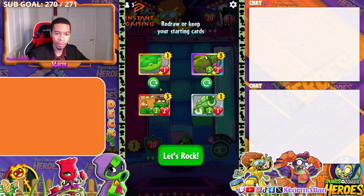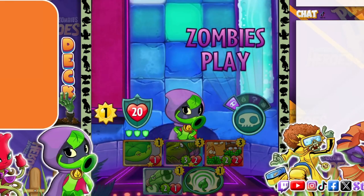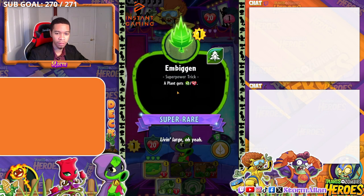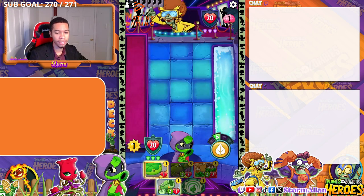At the start of every match you have one free roll to change the first four plants you start with. You also start with a superpower for each class. I have three superpowers, but I picked this one - it gives my plant a double attack and double health. It's pretty good. And each plant or zombie has their own abilities.